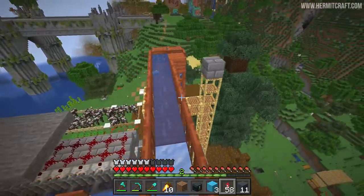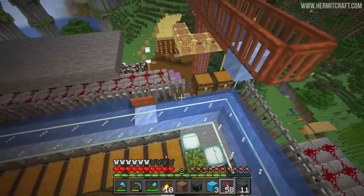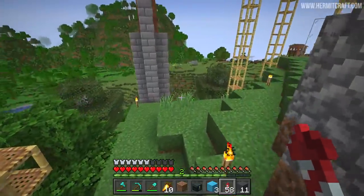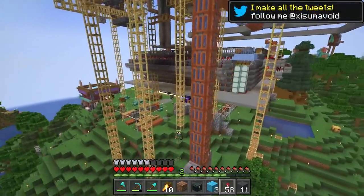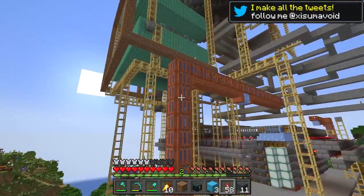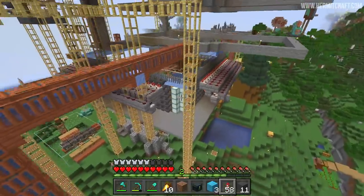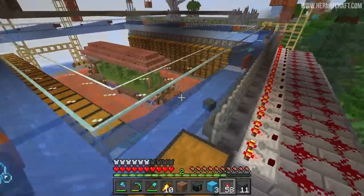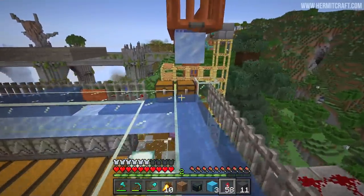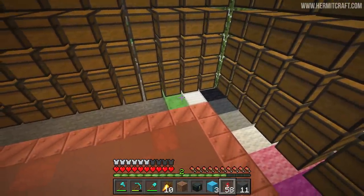Those iron ingots have made their way up and then they get dropped into the system. On the opposite side, this has simply been connected to our slime farm. I've deliberately picked these trapdoors with water inside as part of an aesthetic that I hope will look really cool when we build a shell around this storage system. But this one too just deposits the items into the water stream where they can get aligned all the way over here. That's where the iron and the slime get stored.